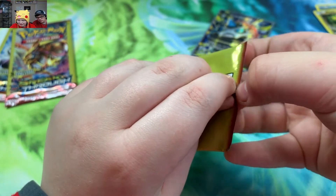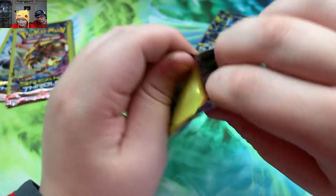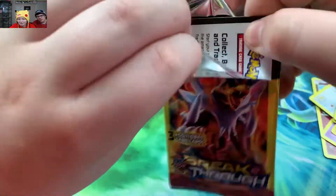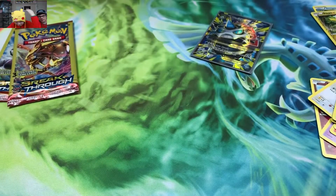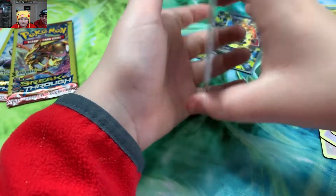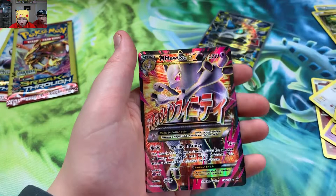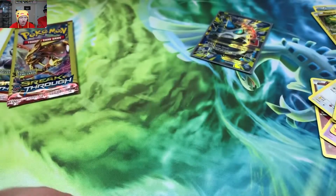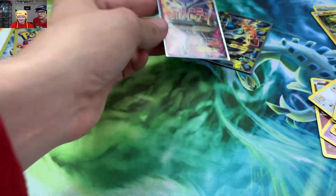Can't ever get this pack open — there we go, awkward silence. We got a Haunter starting off, a Xerneas, and a Mega Mewtwo EX Holo — that's a full art! That's a full art. He knows all this stuff.